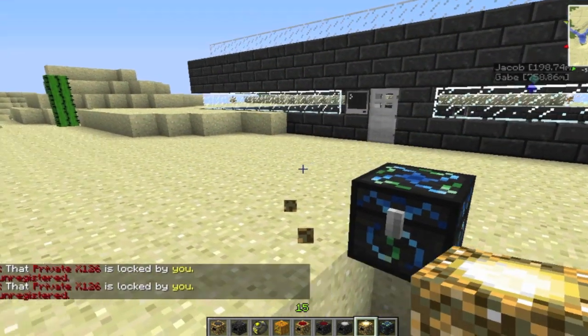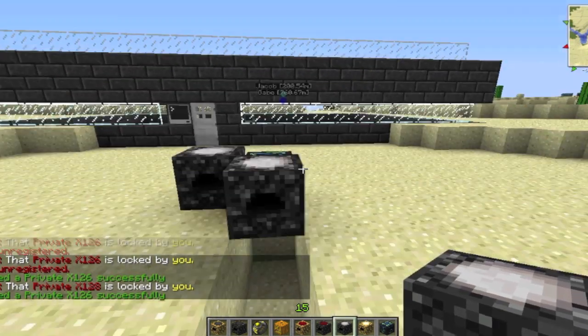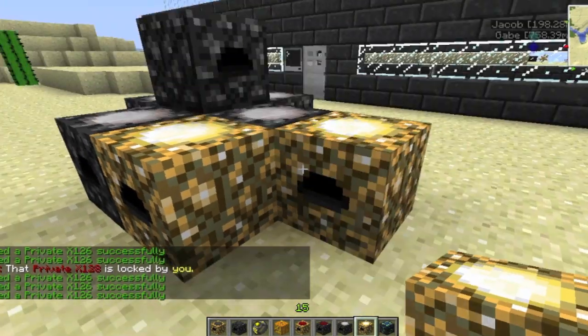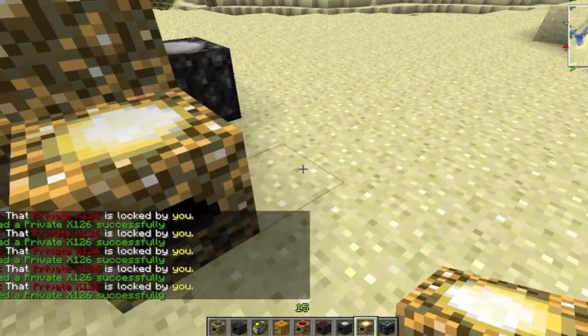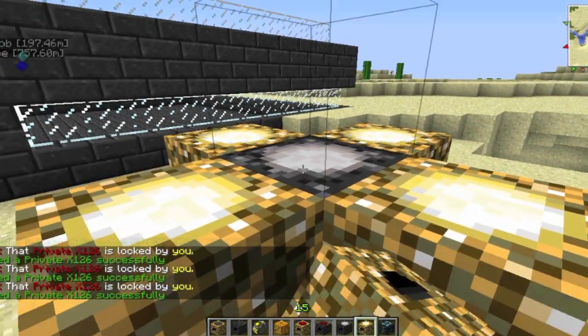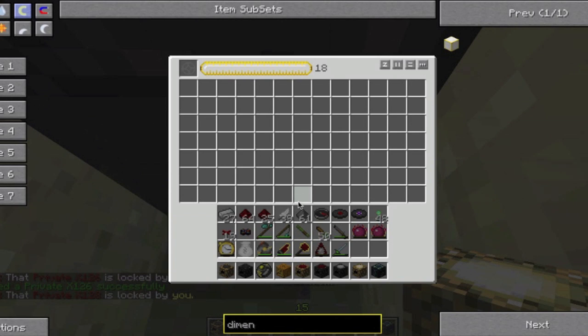I'm going to show you guys how to set up an antimatter relay system. You put an antimatter relay on every side of the chest possible except for the bottom, because that's where you're going to be accessing the chest from. I'm going to put one on top there too. Then you put an energy collector on every part so you can't see any of the antimatter relays — don't forget the top. That's called a power flower. Basically what the antimatter relay does is it inserts energy from all the energy collectors around it into the energy condenser. You see this goes a lot faster now.